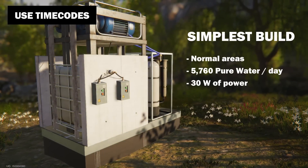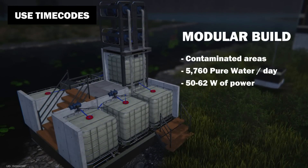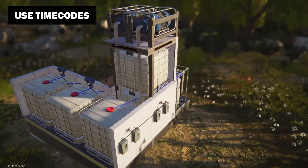This station produces 5760 units of pure water per day, and this upgraded station produces the same amount in contaminated areas. I will show you how to build both stations, including their improved versions, and explain the math behind them.